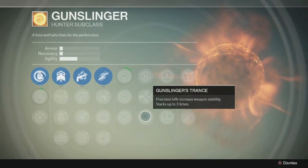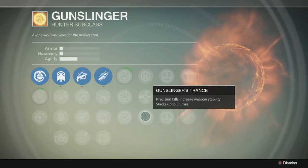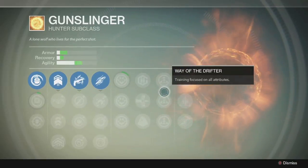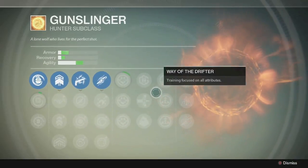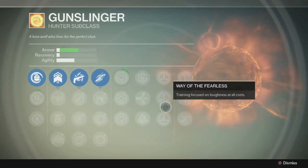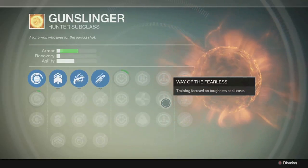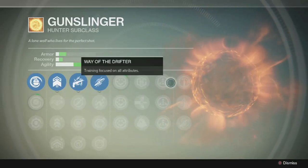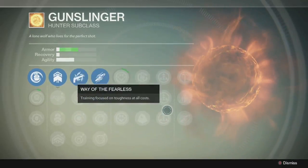The next one is precision kills increase weapon stability — basically as you get headshots your weapons become more accurate, and it stacks up to three times. The next categories are like the paths but they're called the Ways. Your training is focused more heavily — like you get a lot more in one category, or you get a lot of recovery but just a tiny bit of agility, or you get a decent amount of all three. That's completely up to your play style.